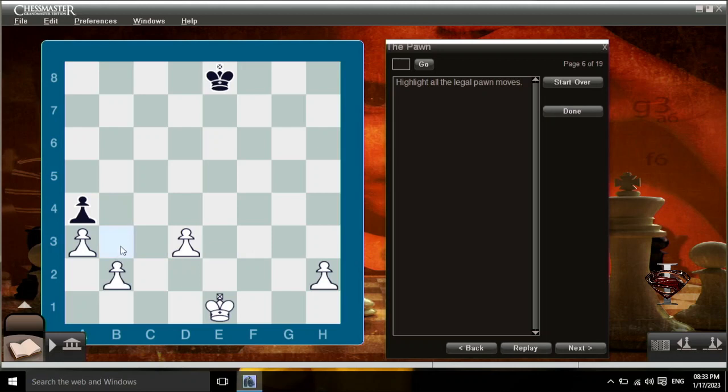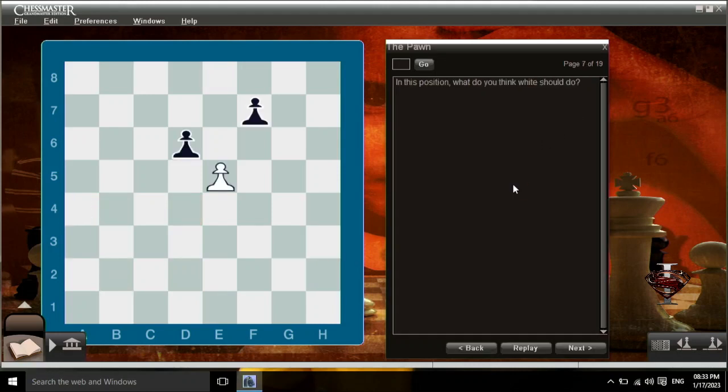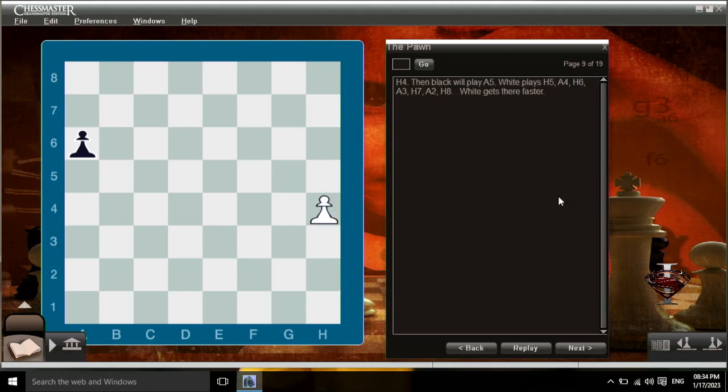Highlight all the legal pawn moves. White's pawn can move faster because of its two-move head start. h4. Then black will play a5. White plays h5, a4, h6, a3, h7, a2, h8. White gets there faster.